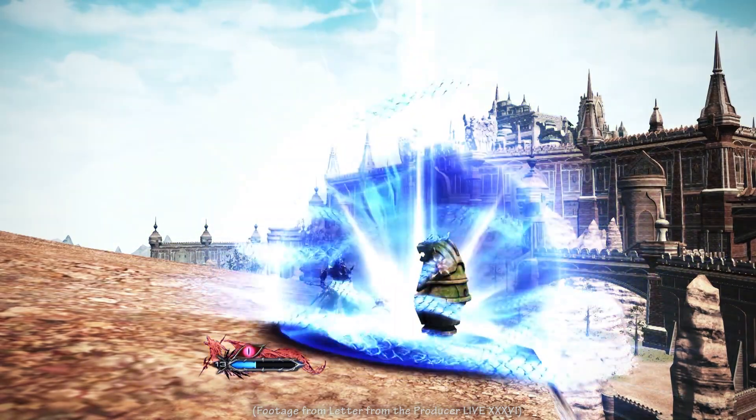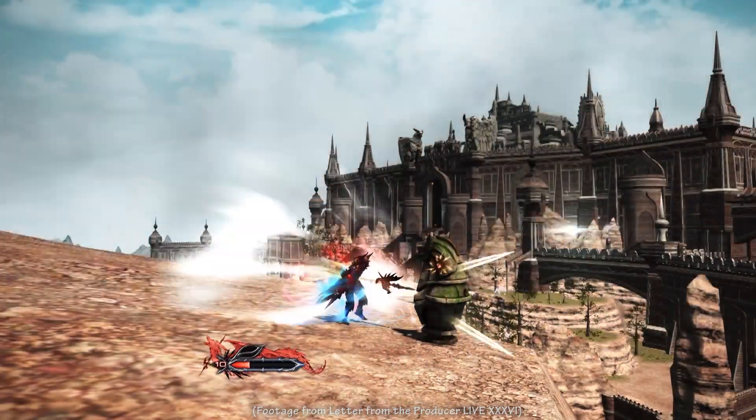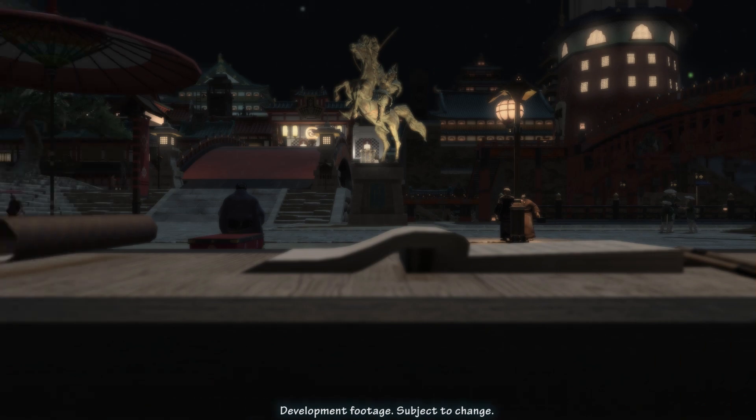Dragoon gains a new buff, Dive Ready, which is gained whenever Jump is used. At level 62, Dragoon learns Sonic Thrust, an AoE ability that combos from Doom Spike, dealing damage to enemies in front of you at 170 potency for 120 TP. Dragoon gains a new trait at level 64 called Lance Mastery — Fang and Claw and its companion skill Wheeling Thrust can now be used one immediately after the other, extending the basic Dragoon combo by another skill.